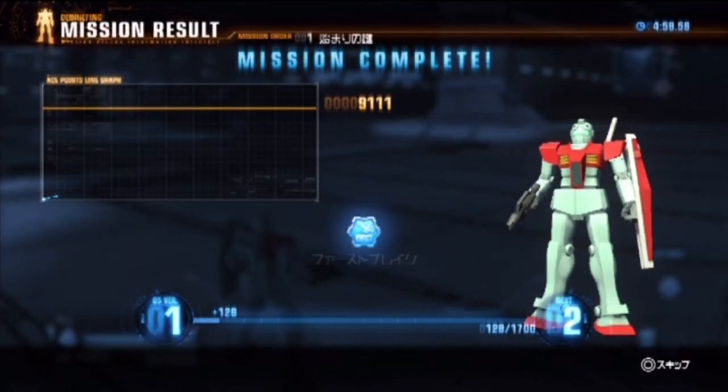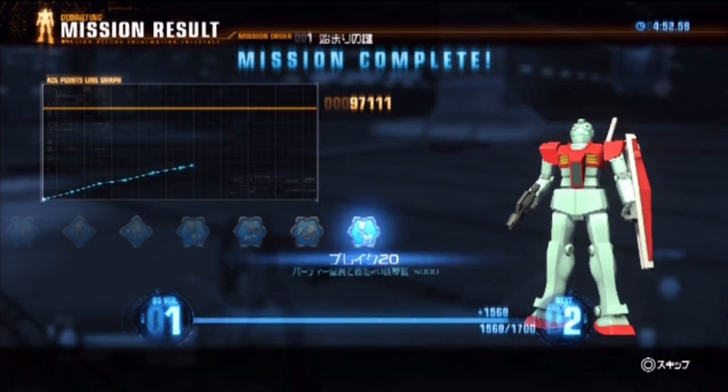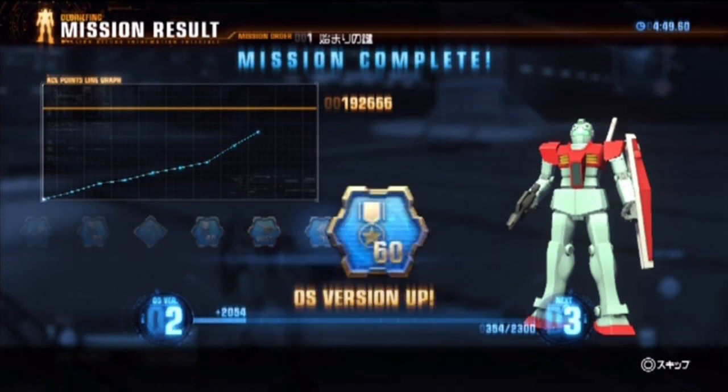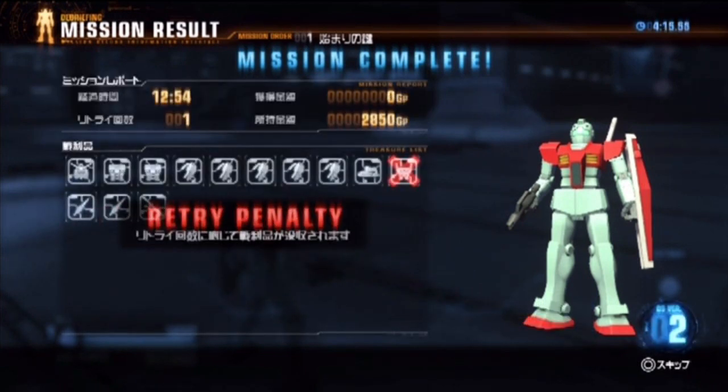When you're all done, you'll see a results screen. You'll see your score and what you did as the graph goes up, and you'll even get some points and medals. Then collect your reward parts from the treasure list — these are all the model parts you collected during your game, including high grade and master grade models. And here's the catch: if you die during the game, you restart from another point on the map, but every time you do that, a random treasure will be blocked out and you won't be able to collect it.